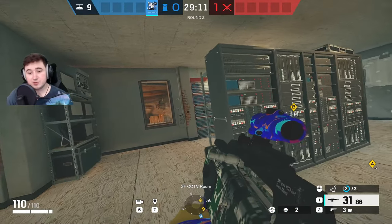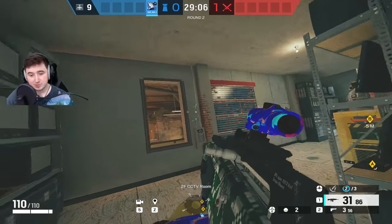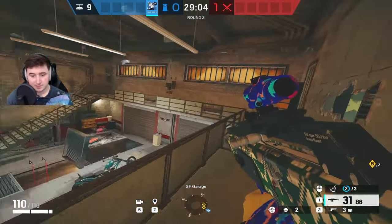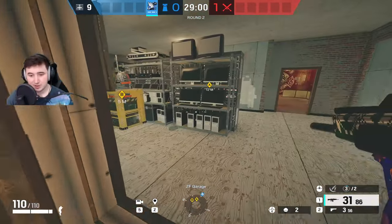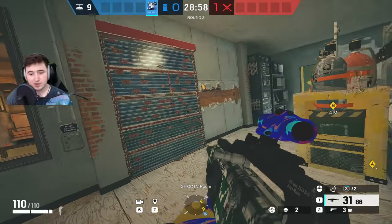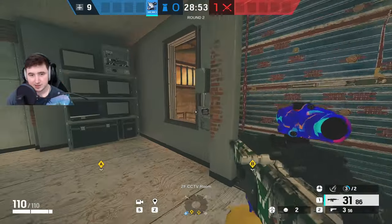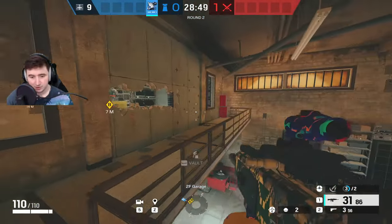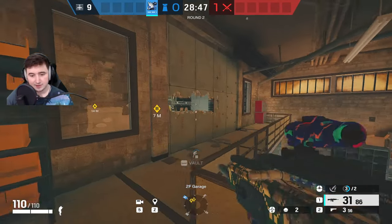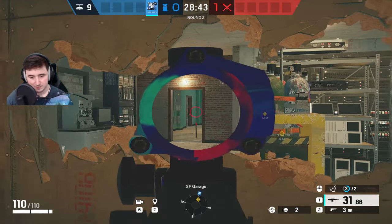The second Azami strat is on Clubhouse, on the CCTV. The way I like to play Azami on Clubhouse is to play in Catwalk on Garage, because you can use the barriers to make it really easy to hold. One quick thing before you set up properly: you want to reinforce this wall and make head holes along here. You reinforce that wall so you don't get wall-banged on the catwalk from the breach, and the holes let you fight back and check this angle if anybody pushes into cache.